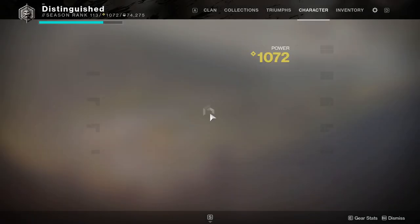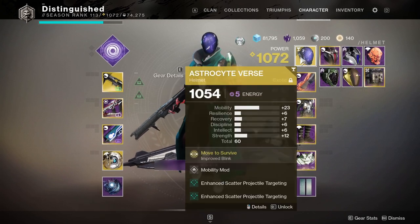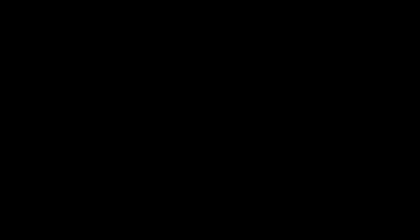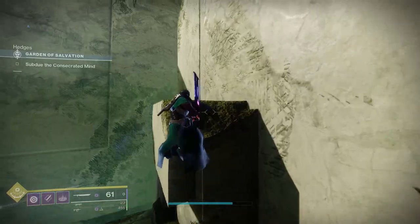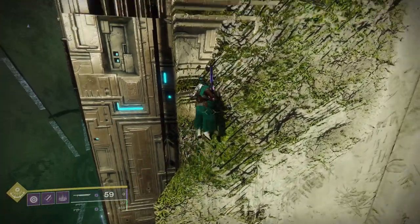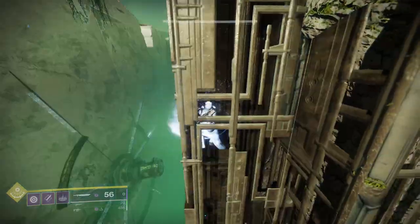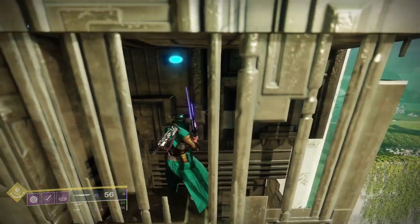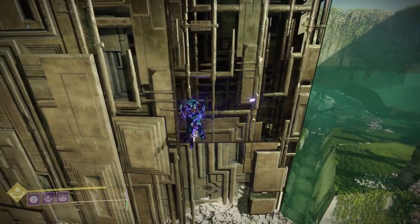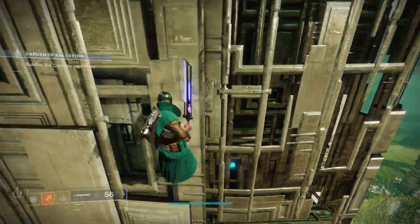Let's move on to the Warlock Nova Warp skip. This one is particularly popular early in the GLS cycle and remains well utilized. Same setup: Hunter mobility, Astrocyte Verse, sword, Middle Tree Nova. We use burst glide movement to get up to a certain point, then the direct route. Keep in mind sword swiping helps you get into little nooks and crannies a lot easier, so if you need control, sword swiping is there. It's blink, sword swipe, blink — that second blink needs to be quite rapid. Then it's blink, cast super, blink into blink. When you cast your super it resets your blinks, so you get basically three blinks out of that.